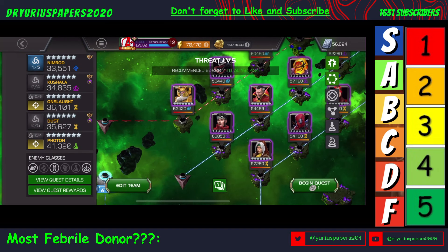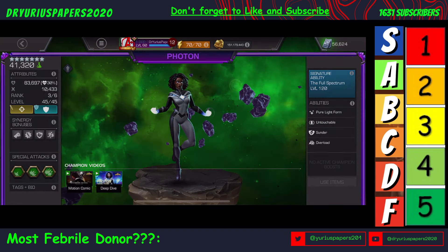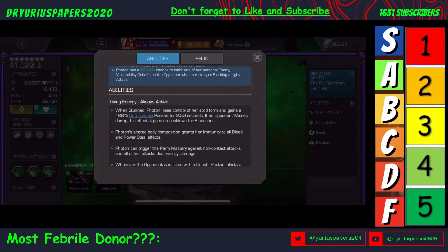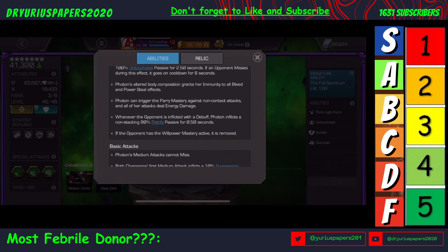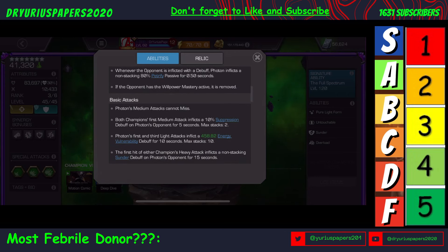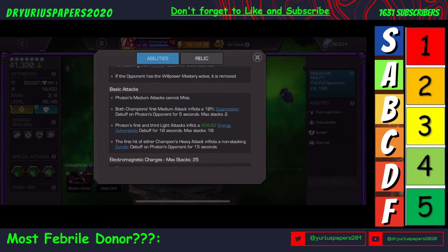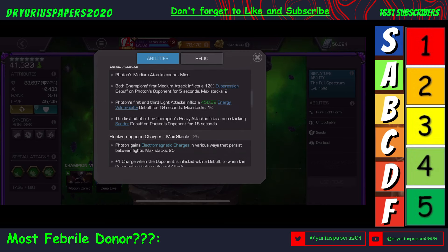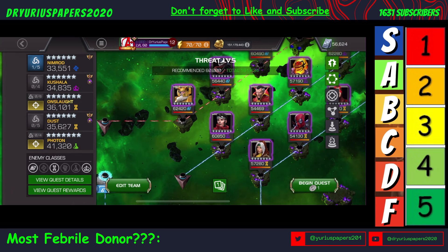I would prefer not to use Dust. And then Photon, who is immune to bleed — Photon's Altered Body Compensation makes her immune to bleed and power steal. And her basic attacks cannot miss. But I think these all do physical damage instead of energy damage, so we're going to have to kind of watch out for that. So let's get into it.